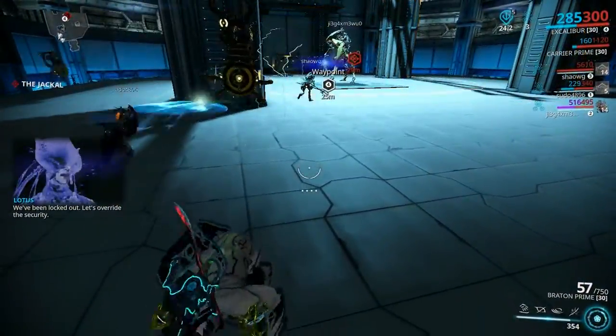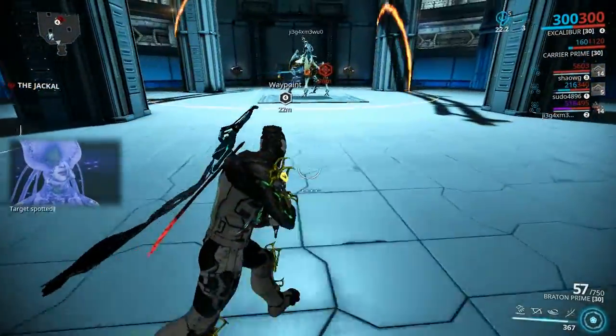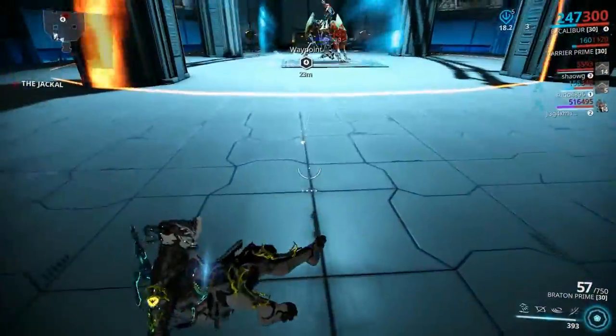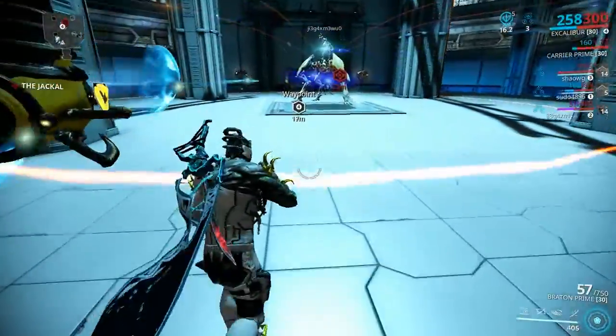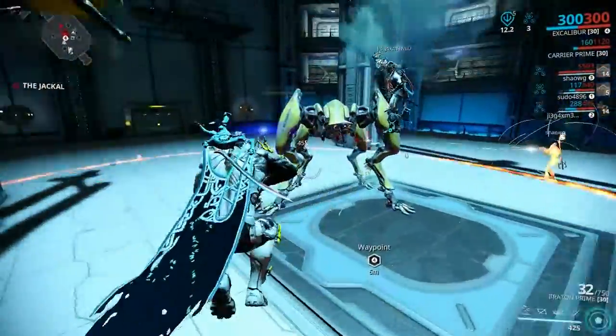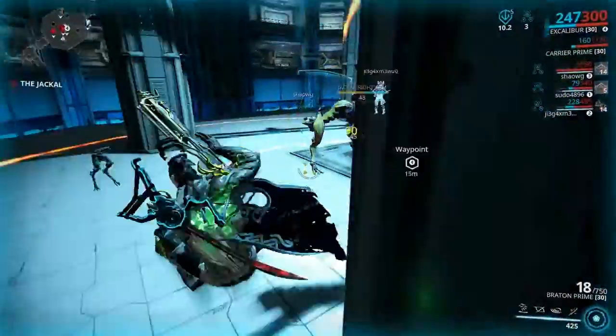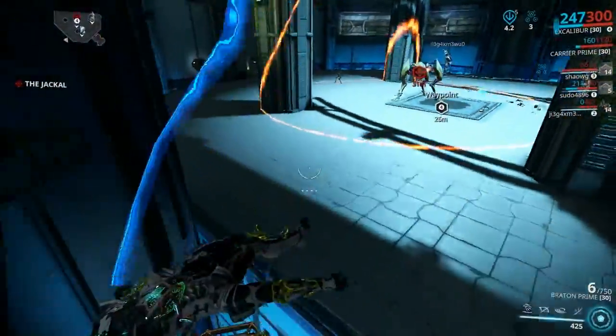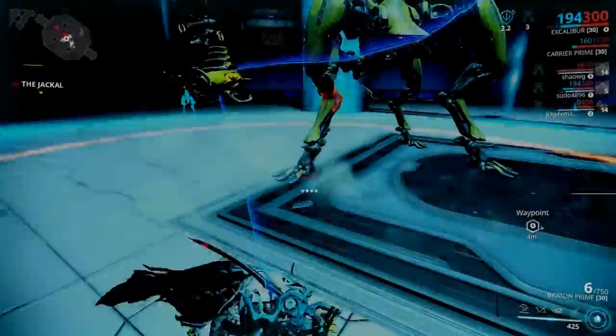This orb you see — this will knock you down. To avoid it, just jump. Right before it hits you, if you jump, it will not knock you down.